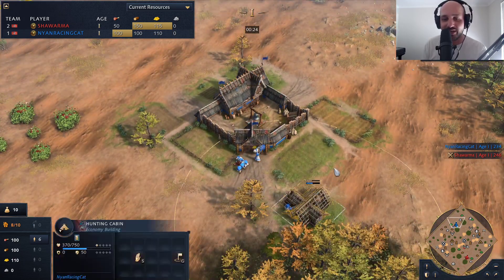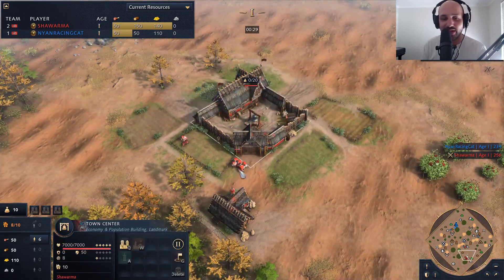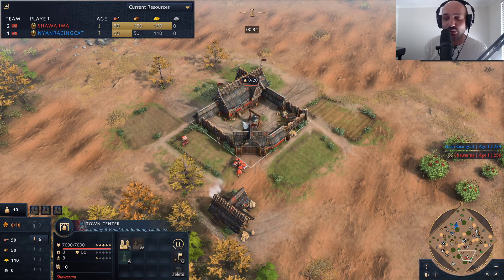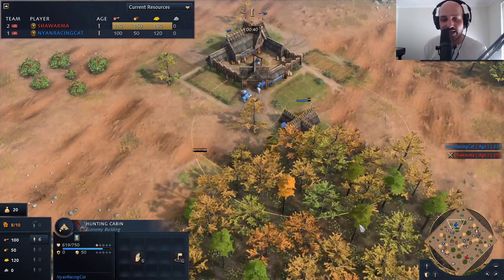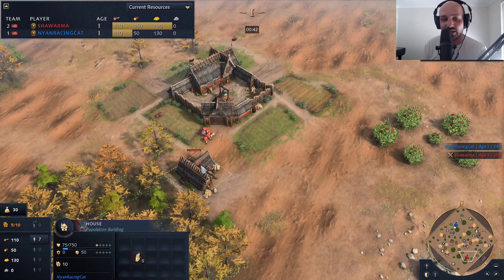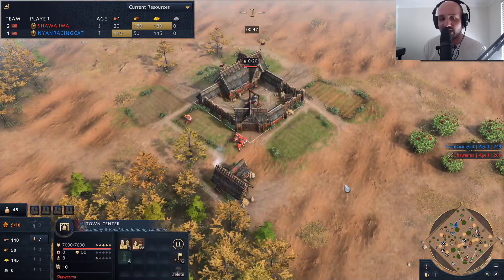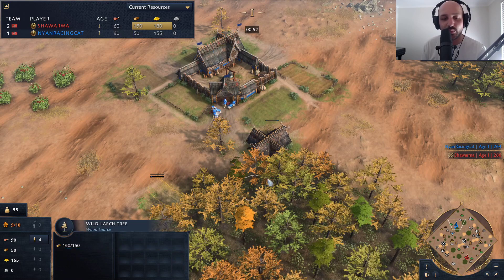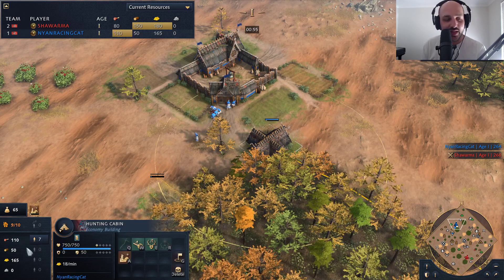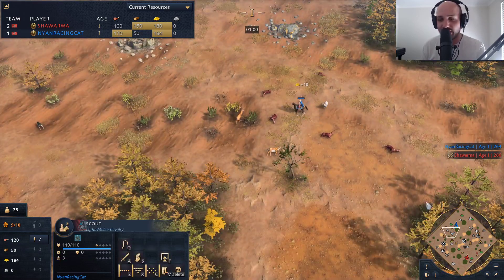He plays really, really well and he's going in today. His opponent in the red color playing also as the Rus — his name is Shawarma. I have no idea who Shawarma is, so hopefully the game is going to be good. Both players are doing a very similar opening with the hunting cabin. Actually, that's a house, not a hunting cabin, so Shawarma is avoiding his hunting cabin. The hunting cabin put onto the wood line gets you about 65 gold a minute.